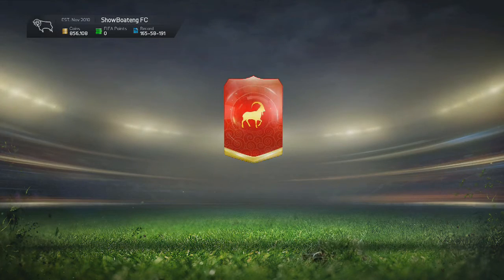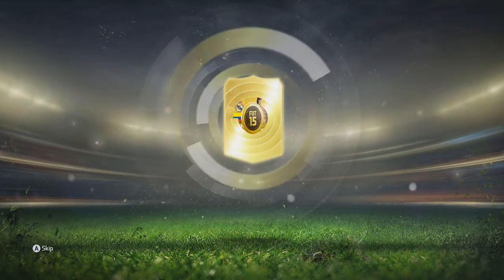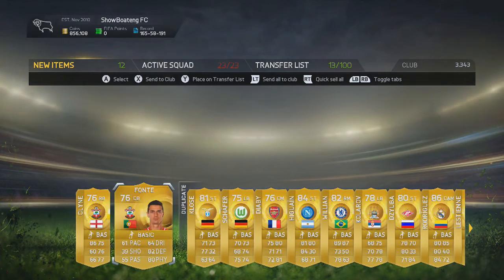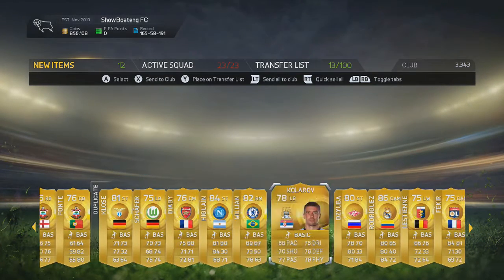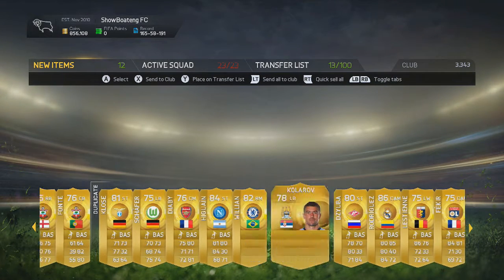Heading into the final 50k pack — if we can end this on a banger that would be absolutely fantastic. Heading into the pack we go and we get a James Rodriguez 86 rated, an upgraded Font and Klein which is really nice as well, a Willian, a Higuain. Yeah, two 86 rated players, and we get another Fakir which is nice as well.